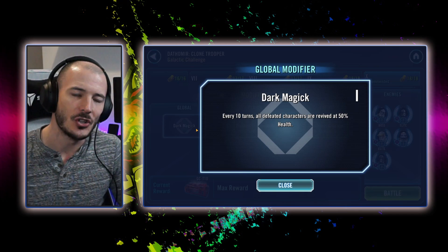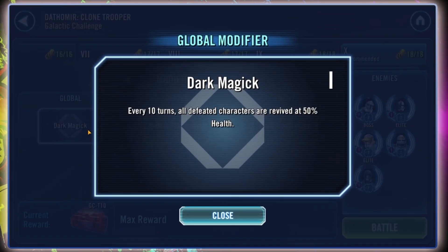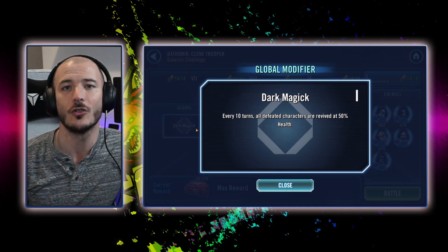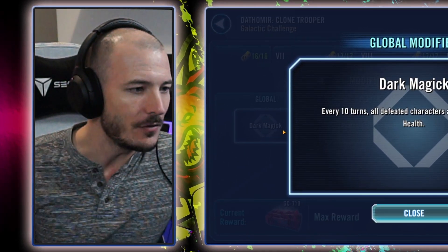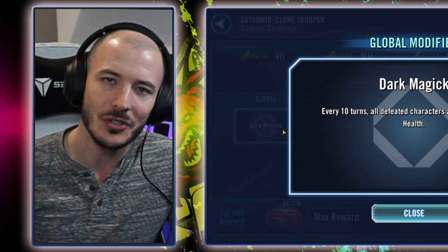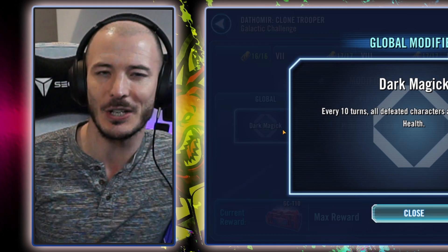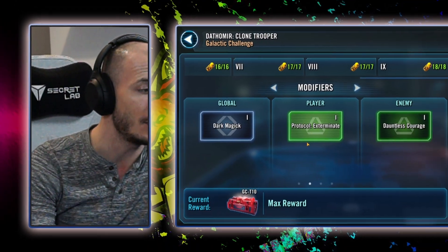The interesting thing about this galactic challenge, ladies and gentlemen, is that the dark magic modifier is here. The only reason I say it's great is because we've actually got to win this with droids. Droids and reviving mechanics with GG — that's just a lot of fun. GG's going to be taking bonus turn after bonus turn, his allies are going to be returning. It's going to be fantastic. This actually works massively in our favour, I feel.